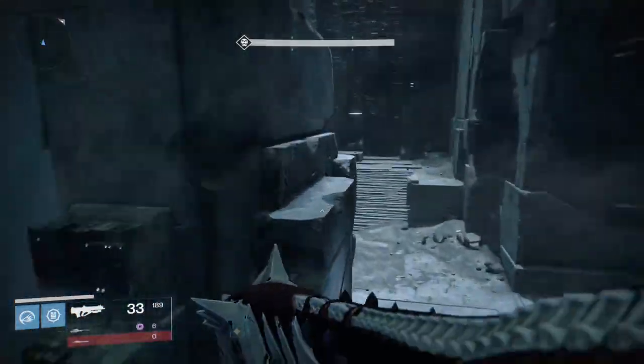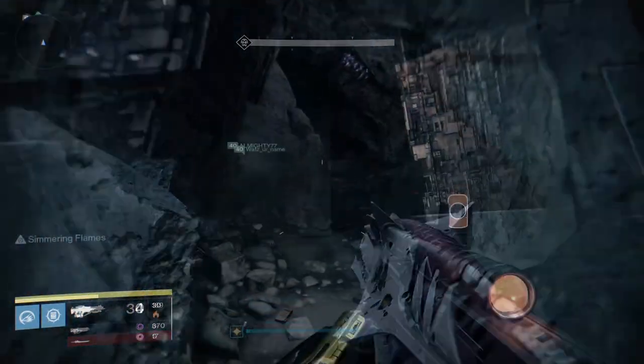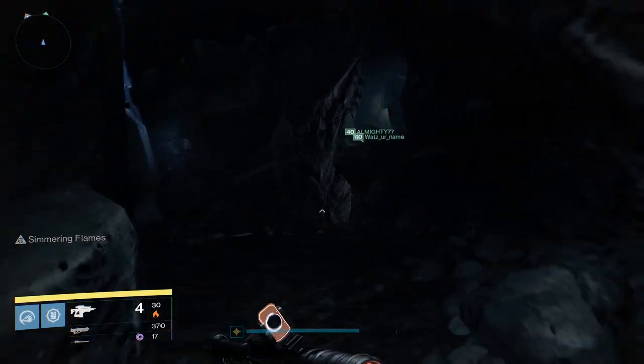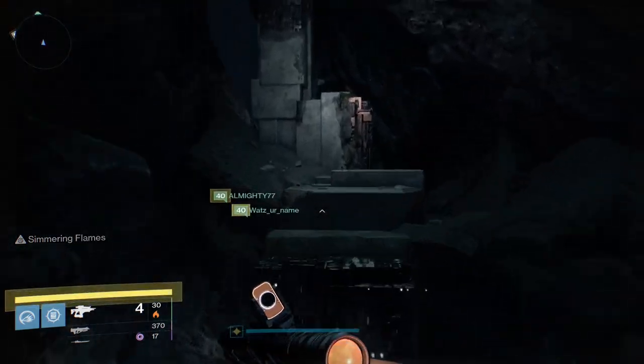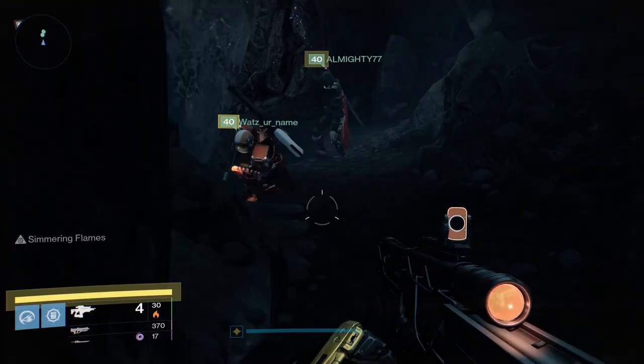The second memory is in the Spirit Bloom path after Templar, the side door on the left. Jump up and start taking the path down. After the first very large drop is where you wanna keep your eyes open. You're going to see a ledge on the other side of your path — jump to it, don't drop down. Keep going a little bit and on your left is memory number 2.